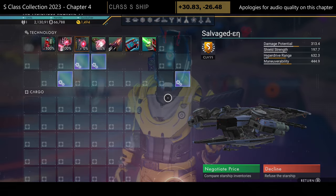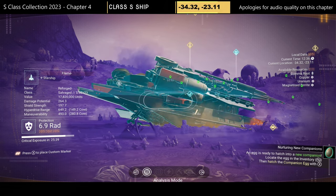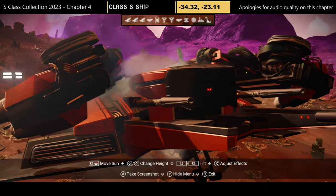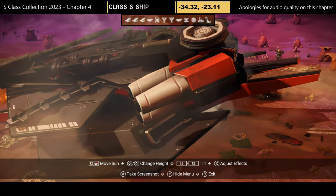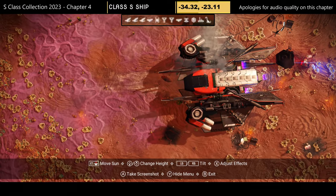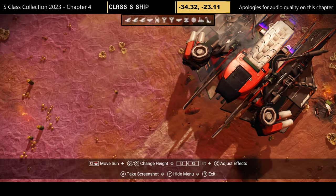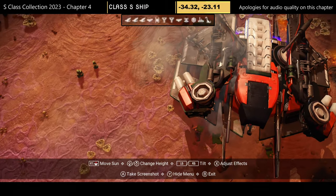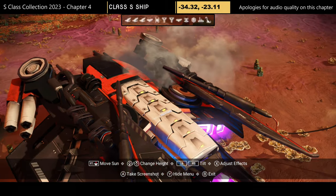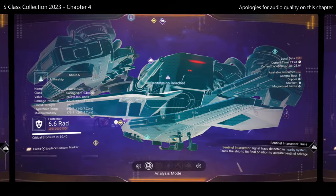Journey S-class number two — coordinates and portal address at the top of the screen. I believe it's red, black, and white but the planet lighting is very red, so there's a chance it could be orange, black, and white. I never took this one for a test flight as I had no room and it wasn't good enough at the time to swap.